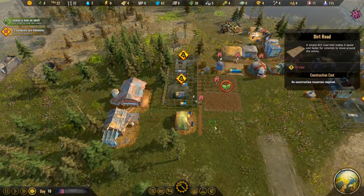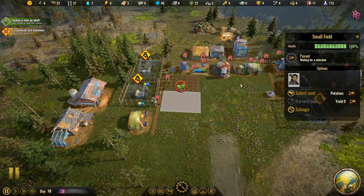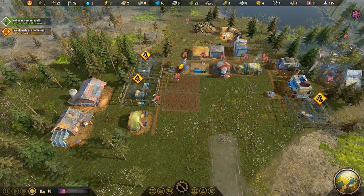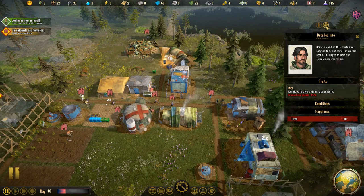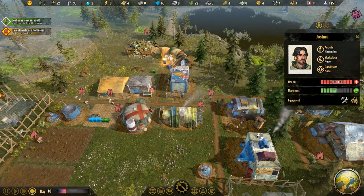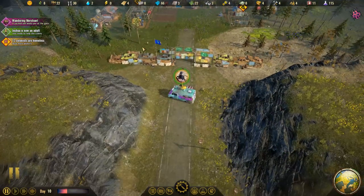All right, we need to pick what we want here — potatoes, taters. Joshua is now an adult — they grow up pretty quick. And he's lazy — because he didn't have to do anything as a child, now he doesn't want to do anything.